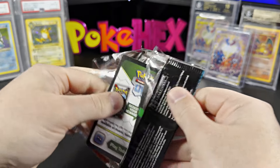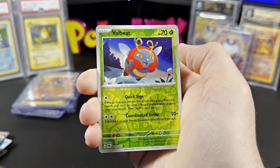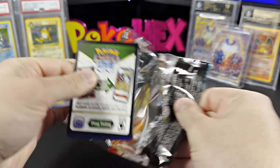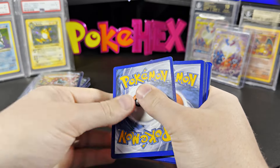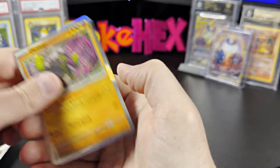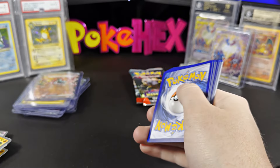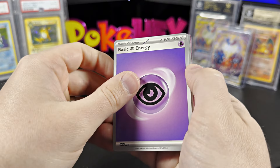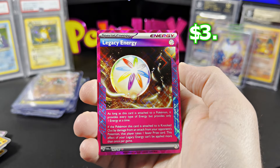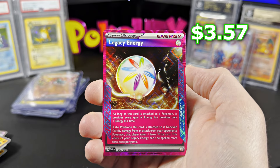I think pretty much our SIR chance for this box is out the window. Per case you only get like — someone like Danny Phantom opened up like 10 cases, and each case contains six booster boxes, and out of the case I think he received like three or four SIRs. There's a chance you could get one here still. But — oh wow, I got another A-Spec. There goes the SIR chance probably. I got the Legacy Energy — this is $3.57 ungraded. This is one of the more expensive A-Spec cards, second most expensive.